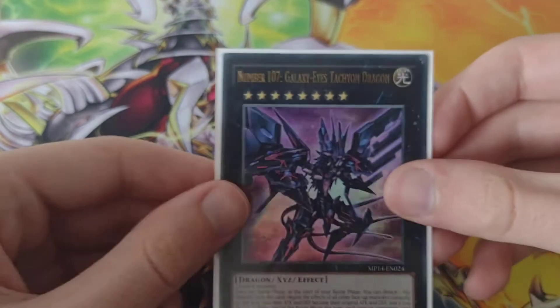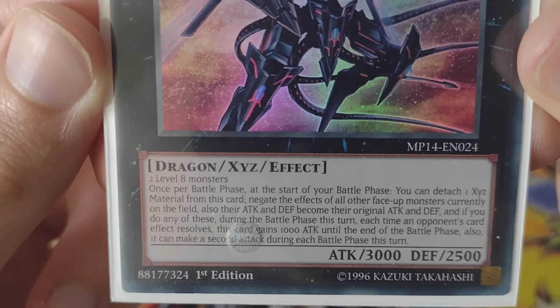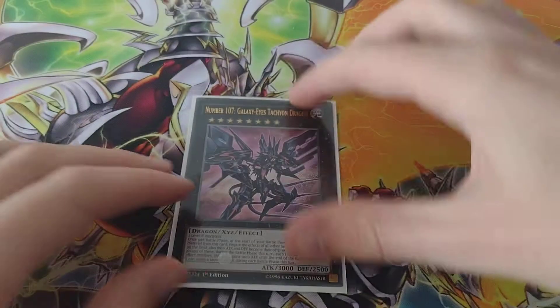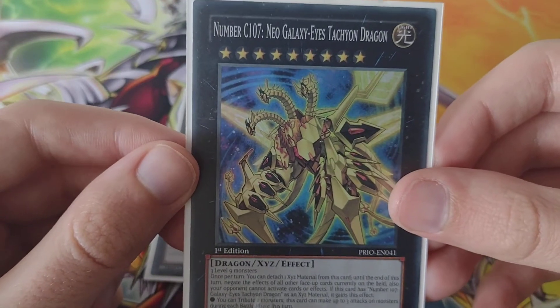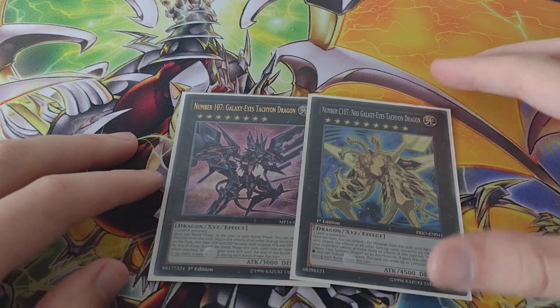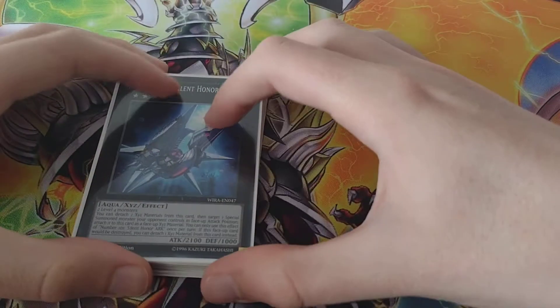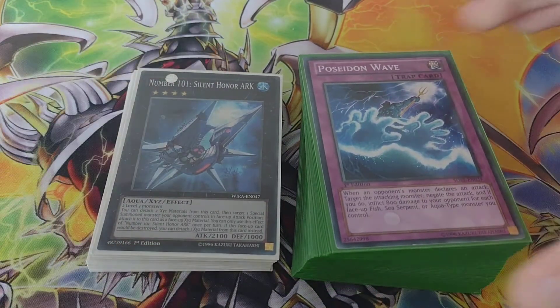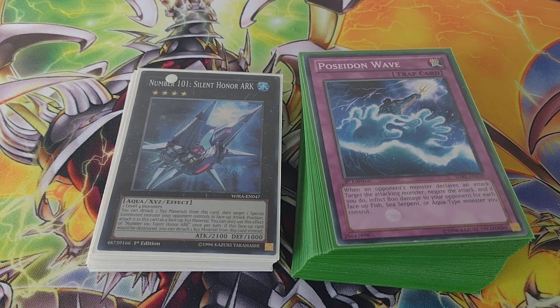My favorite one — Number 107 Galaxy Eyes Tachyon Dragon. And then the last one is Chaos Number 107 Neo Galaxy Eyes Tachyon Dragon. Those are Mizar's monsters, which is really cool — I love Mizar's monsters. Yeah, and that's pretty much it for this deck profile guys. If you like it, please hit that subscribe button, leave a comment on what deck I should do next, and I'll see you all in the next video. Bye!